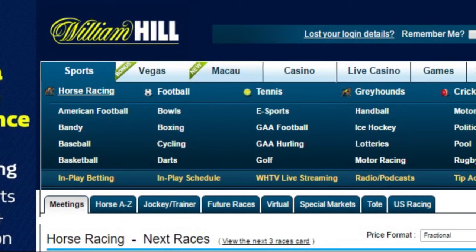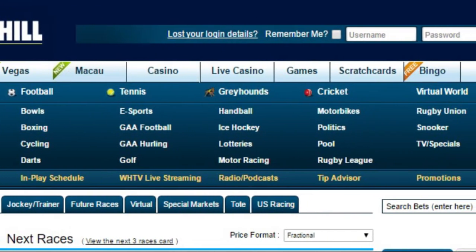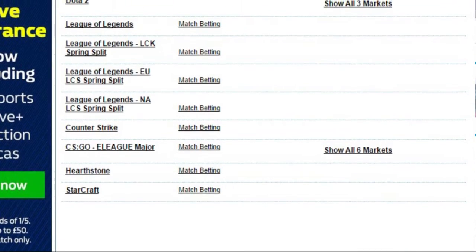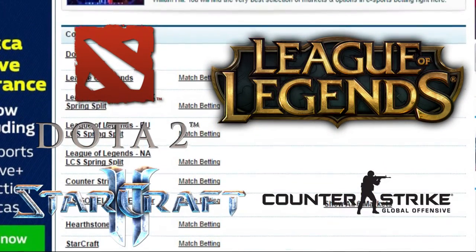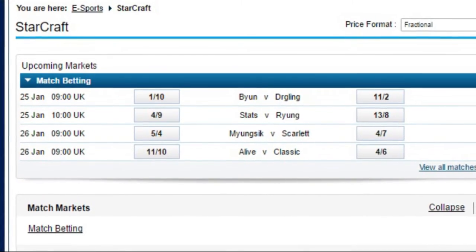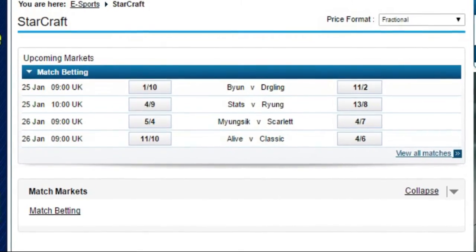Whilst most of William Hill's services revolve around horse racing, cricket and football, it continuously branches out and its most recent venture is eSports. The list of eSports that William Hill works with is quite small, with only Dota 2, League of Legends, CS:GO and StarCraft being available. Admittedly, William Hill isn't as comprehensive on the type of bets you can put on compared to their competition, as it mainly focuses on which team will win the game.